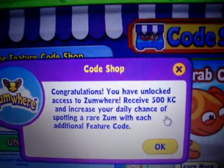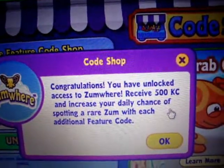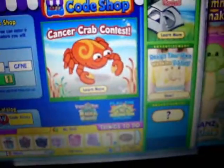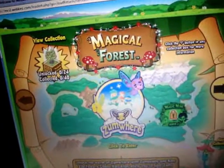Congratulations, you have unlocked access to Zomware. Receive 500 Ken's cash and increase your daily chance of spotting a rare zone with each additional feature code. Alright, so now we go to the magical forest and to Zomware.